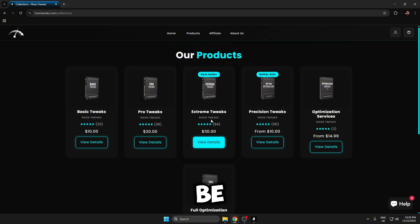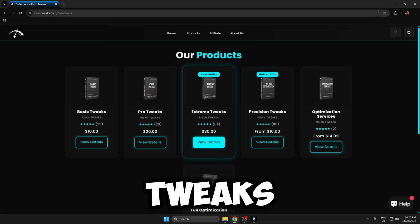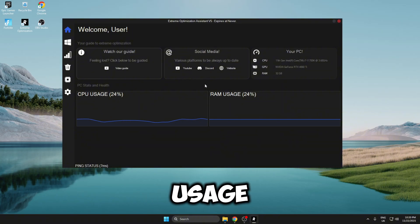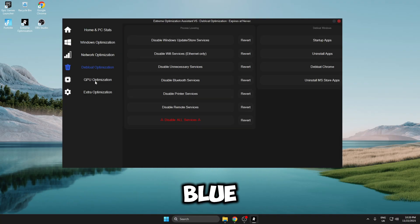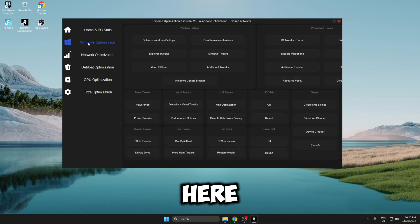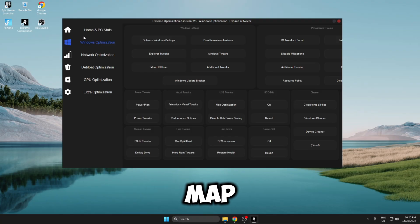These are the Risen Extreme tweaks. When you open up the UI you can already see your CPU usage and RAM usage, so it looks really professional. On the left hand side you have your Windows, network, debloat, GPU, and extra optimizations — so many tweaks inside here that are very easy to apply.